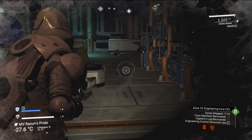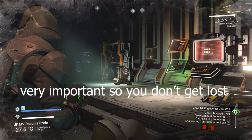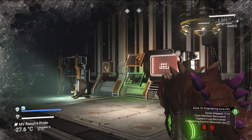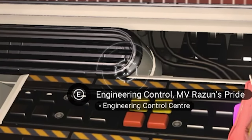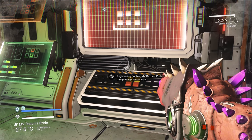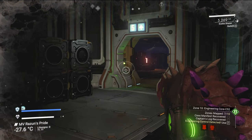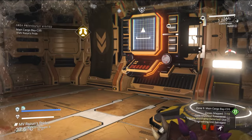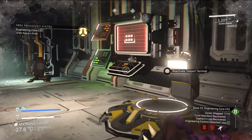After you finish all the rooms, this is the engineer control room. To know it's the final room, get close and look for the text 'engineering control.' If you see something else, that's not the final room. The previous room looks similar but does not say 'engineering room,' so make sure you see 'engineering room' before proceeding.